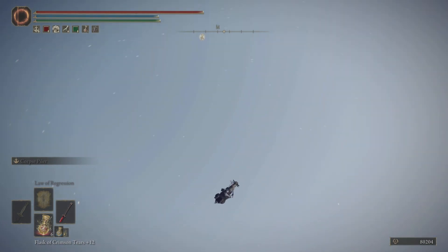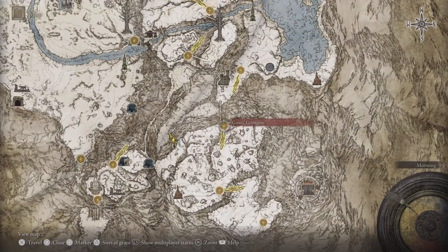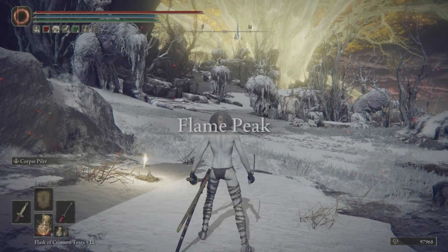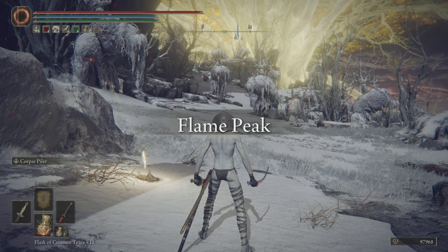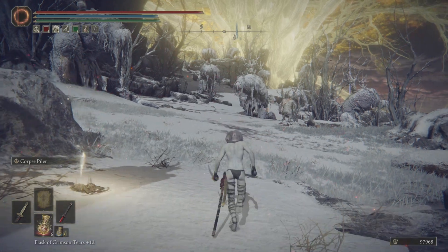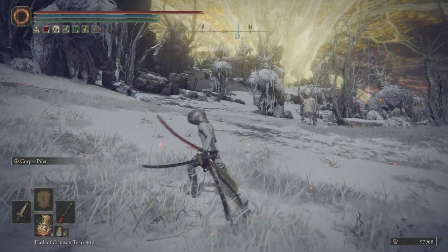Once you are done falling — as you can see I just got more because I kept falling — all you got to do is pull up your map, go back to the Grave Post, and teleport to it. Once you teleport, boom, you still have all of the ruins that you got.